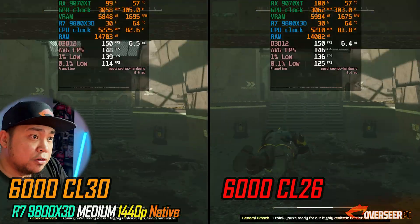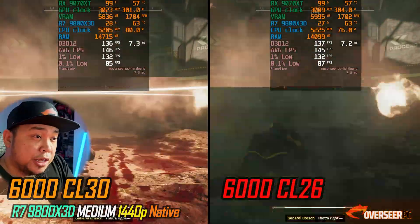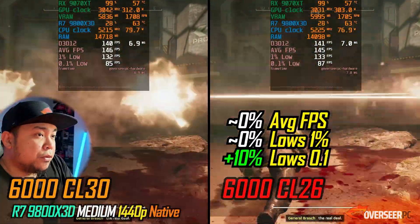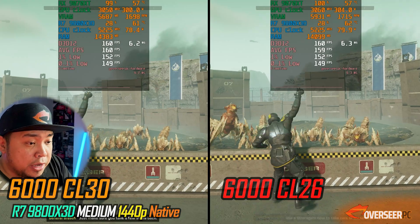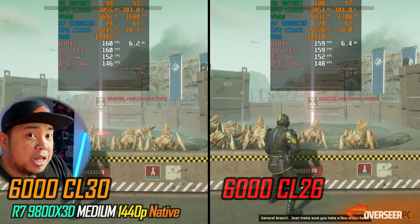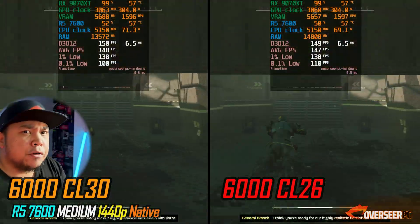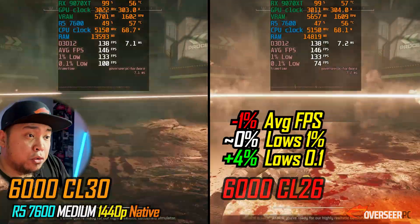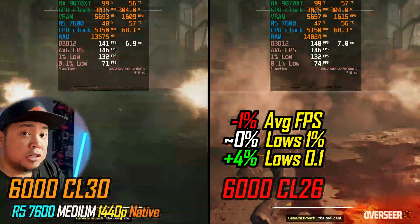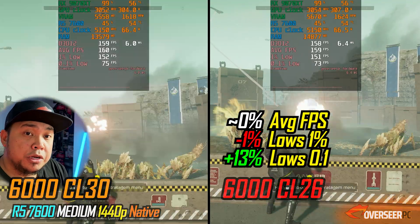Moving to PvE games — first up is Helldivers 2. With the 9800X3D, there's not much difference on the lows, average FPS, or 0.1% lows. On the stratagem benchmark, not much either. With our non-X3D chip, same story — maybe slightly better 0.1% lows. On the stratagem benchmark, you get better 0.1% lows with the CL26 RAM kit.